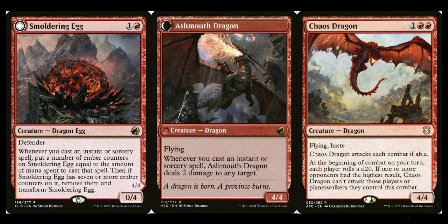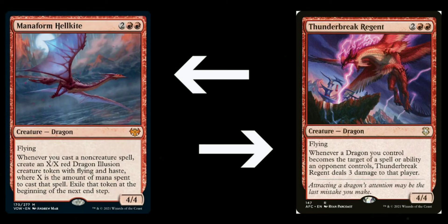For the three converted mana cost I suggest Chaos Dragon — a 4/4 flyer with that pesky ability involving a d20 roll that sometimes prevents it from attacking, but even then it can block. For the four converted mana cost it's an either/or — or even both. Mana Forge Hell Kite is a Crimson Vow mythic that whenever you cast a dragon while it's in play it creates more dragons. The other option is Thunderbreak Regent — also a 4/4 flyer — and you can use one, the other, or both, with four copies of each depending on your budget.